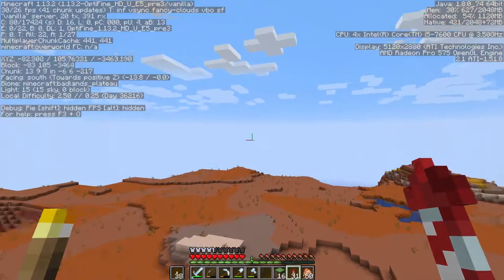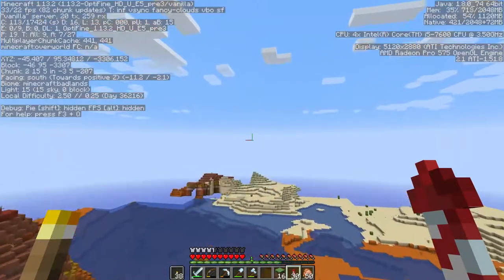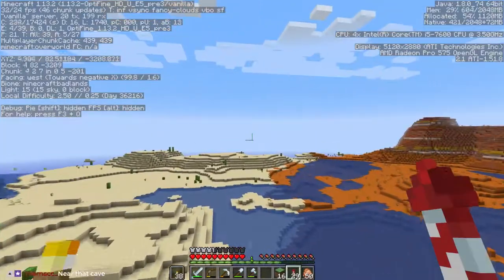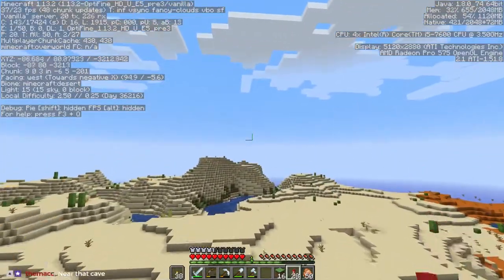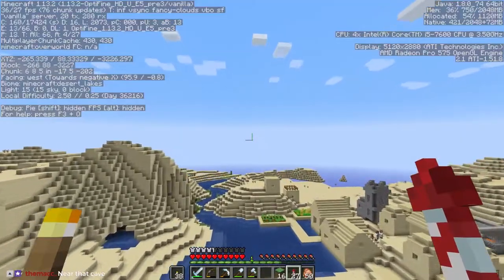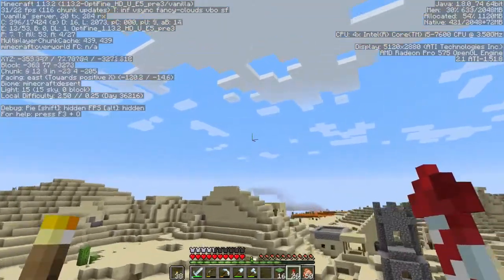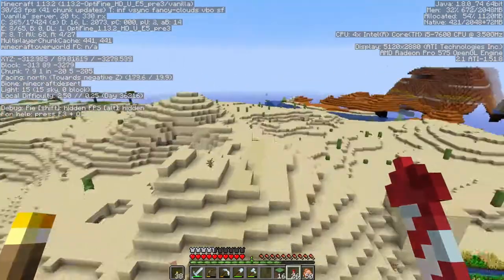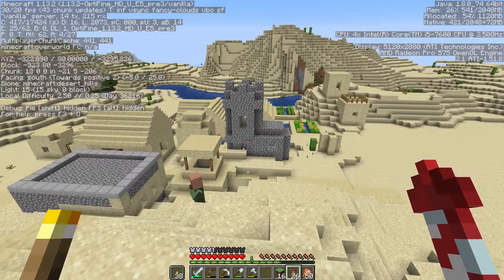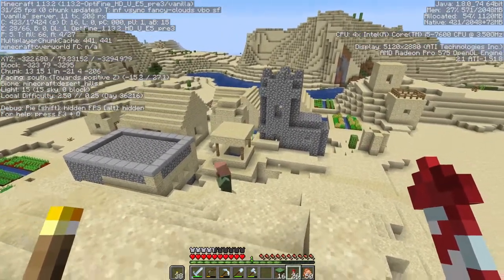MacCast said it was negative 3,200, so let's find negative 3,200 and then negative 300. Maybe he was over this way. This looks like it's all desert though. There's a village at those coordinates, but it's a desert biome. So negative 320-something and then negative 3,295 - there's a village here.